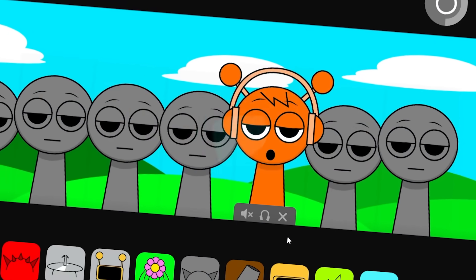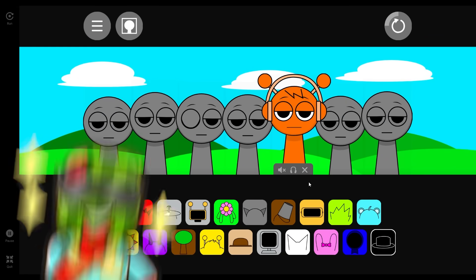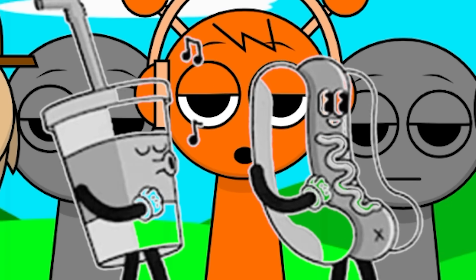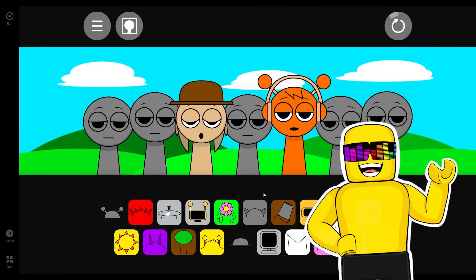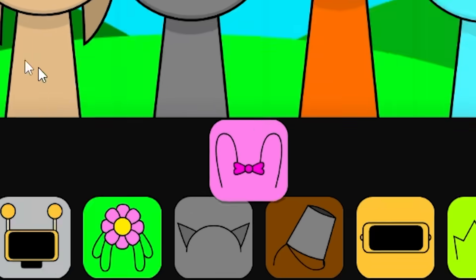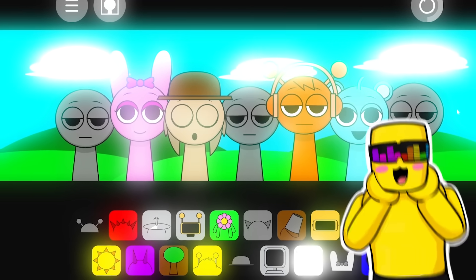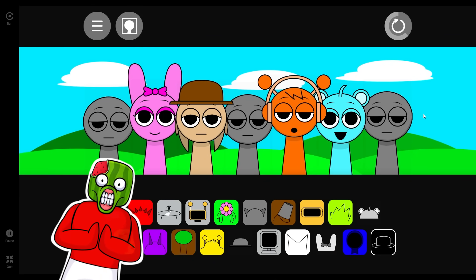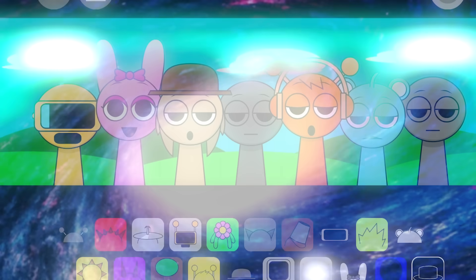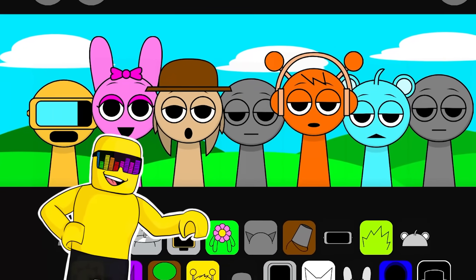Indeed, indubitably. You gotta have a smooth drum beat to get it kicking off. Now I want a whistler — put the guy with the hat in. You pick next, sonny. I'm thinking we need to add a little bit of harmony, so we're gonna go with blue and pink. Oh, so good. We need something with substance now though, sonny. Place the yellow computer. Yeah, a little bit of synergy in there. I like it.